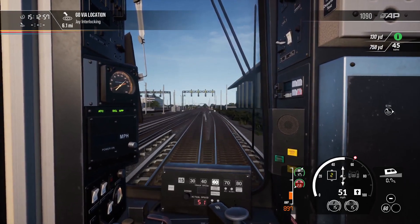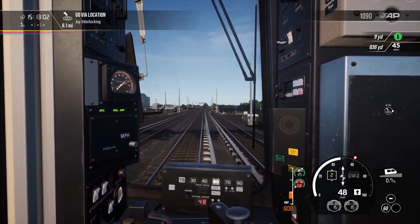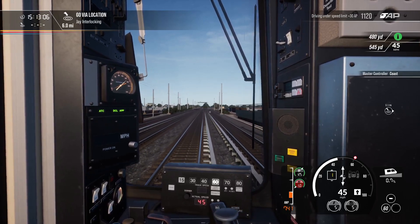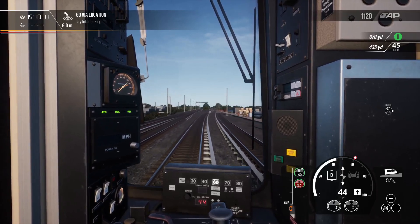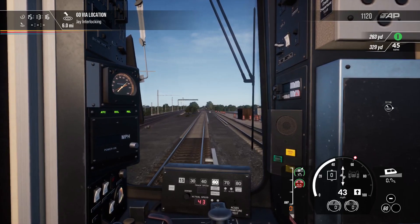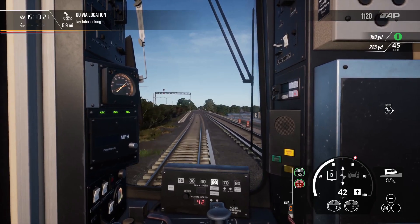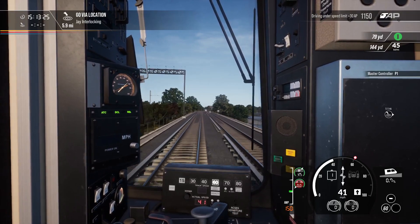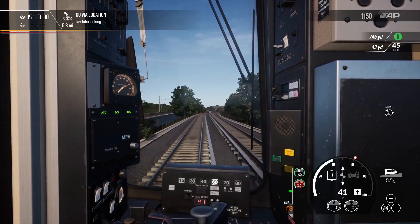Anyone who knows anything about me will know that I love that route in real life. I am a big Norfolk Southern fan, and more importantly, the Juniata locomotive works and associated sidings at Altoona — which is a few miles away from the Horseshoe Curve — it's a place I'm fascinated with. I've modelled it more than once in Transport Fever and Transport Fever 2. We will have a look at that at some point on the channel.